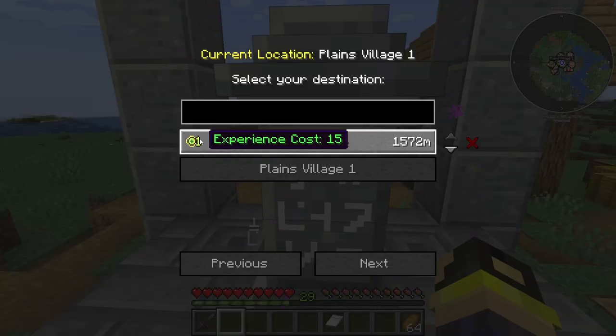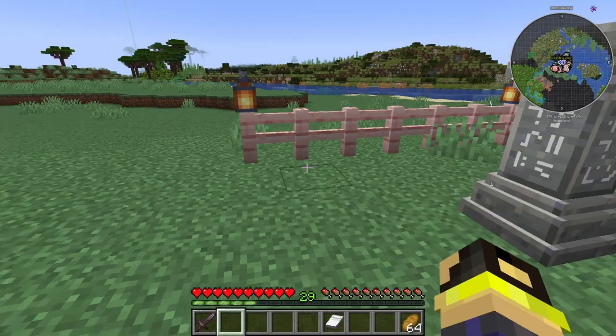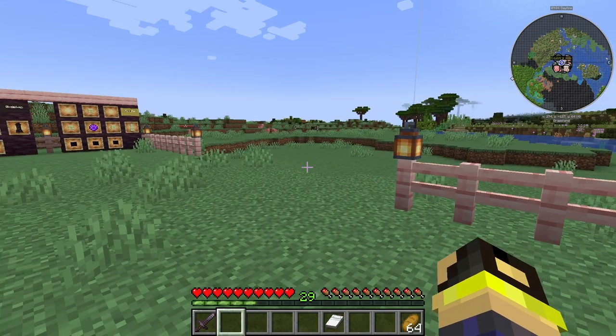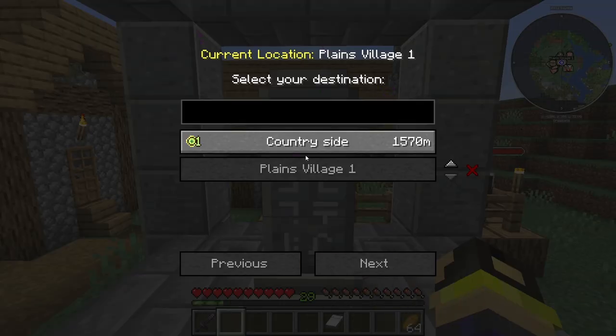Now you can see it's selected. It's gonna cost us 15 experience to travel to Countryside — it seems like a lot, probably because we're 1500 meters away. I select it and it didn't actually charge us the experience. It's supposed to charge you but it didn't charge me. Anyway, it brought me back to Countryside, and I can go back to Village One the same way.